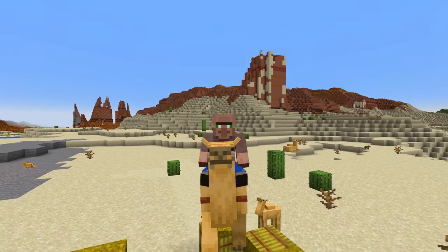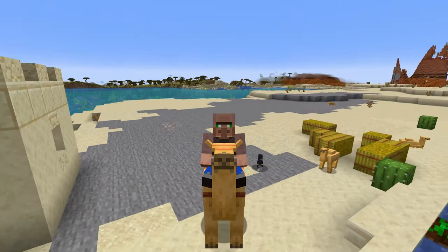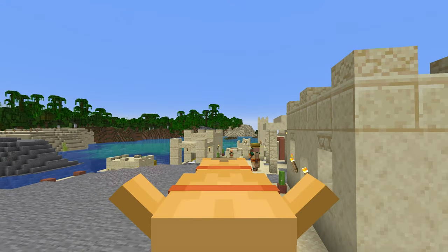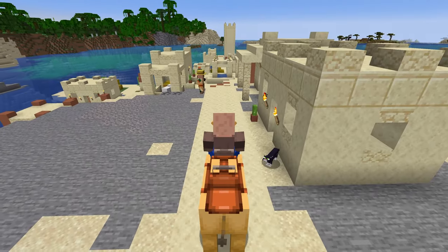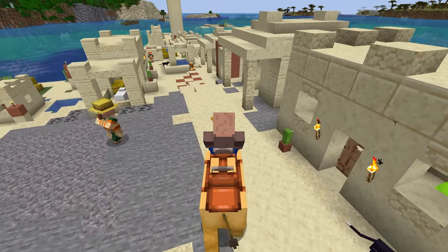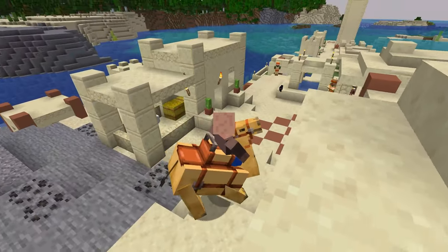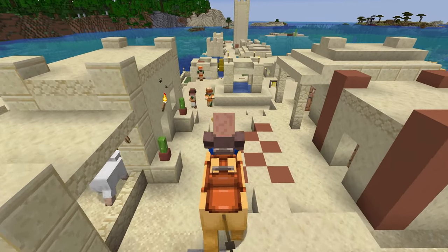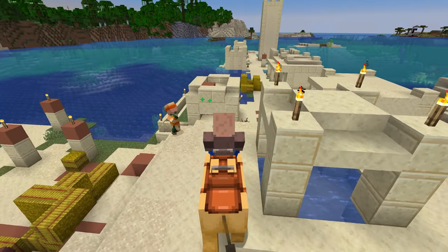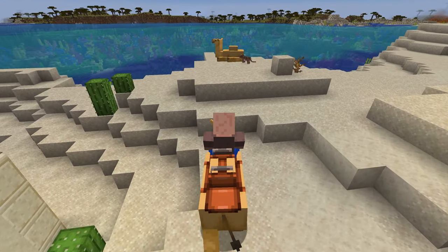Welcome back to the Minecraft Hub channel. Today we finally have the first features of the 1.20 update. We're going to be looking at basically everything that was announced at Minecraft Live. It's very interesting to have these features so soon after — usually we have to wait a while, but that's kind of what Mojang was going for this time, having features ready when they were announced so we get to see them up close and personal right away.